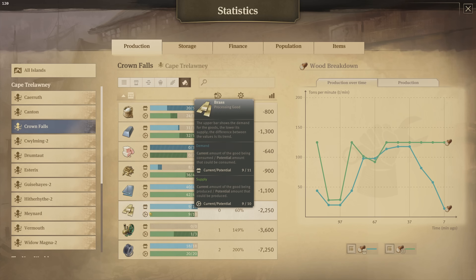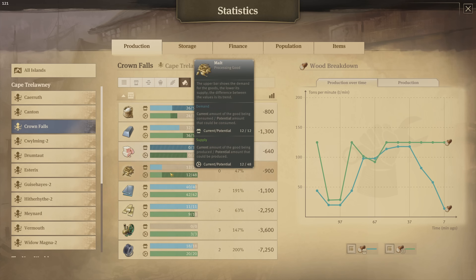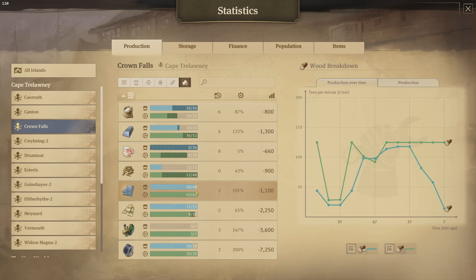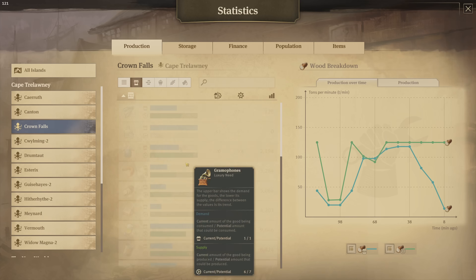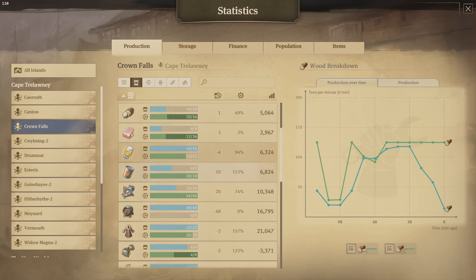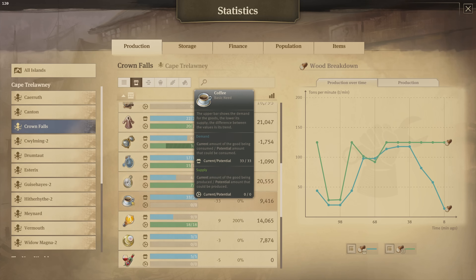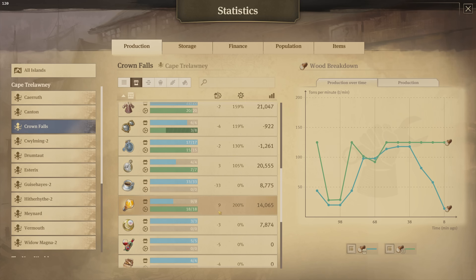We actually have a deficit here for the brass production. The glass is okay — a surplus of two — but that leads me to the sand again where we have a huge deficit. So it's important to really check all these logistical chains in order to get production back on track. Also we have electrified the light bulb production.